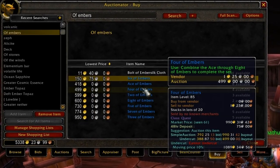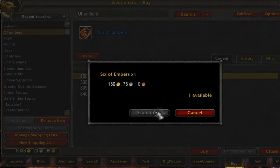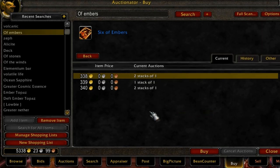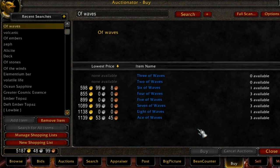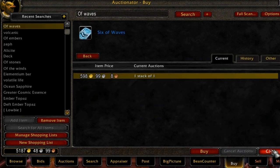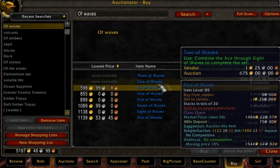A lot of people ask me: how do you decide on what items to buy and what items not to buy? Sometimes that can be a difficult choice, but typically when you're looking at a bunch of items, you can tell or at least get a general idea of what's going to sell for more. Like if you know that cards are typically selling for 500 gold, well, buying a stack of seven for 400 gold, you're definitely going to be making out.